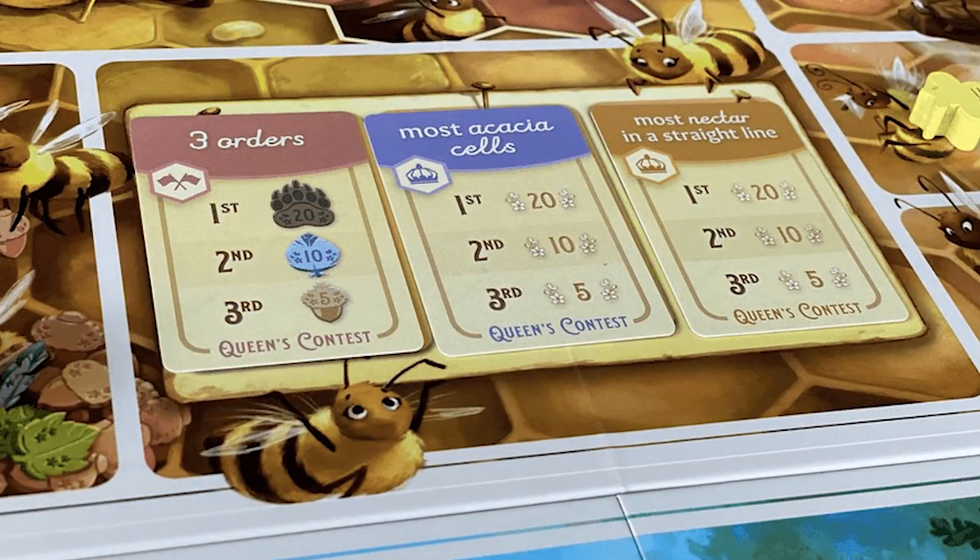The order cards don't seem worth it until you get to the later part of the game. If you've got to commit two pieces of honey and all it gets you is eight or nine points, why not just sell the two bits of honey on the market for seven and six money apiece? That's 13 versus nine — suddenly the order card doesn't really seem worth it. But then as the prices start coming down, the order cards become a better deal. So it progresses the same way every game. If you're focusing on order cards from the very beginning, unless a contest card says you should, it's probably not the most efficient way to play.